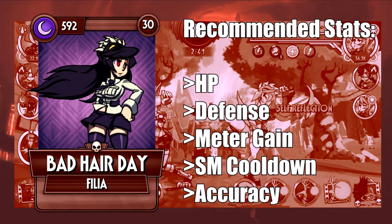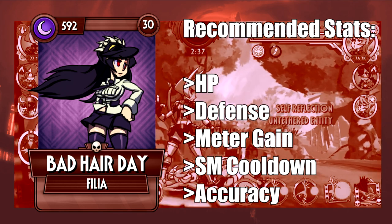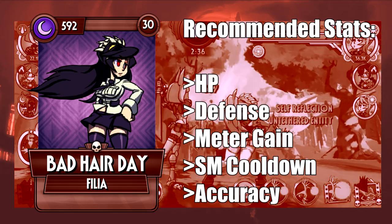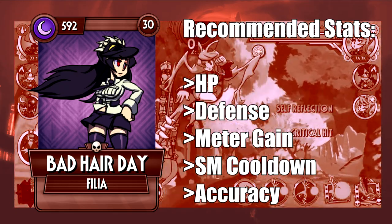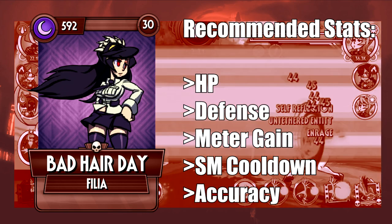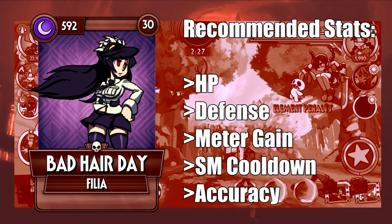Bad Hair Day is a very simple to use variant praised for her extreme ease of use. While an offensive variant, in mid to late game she becomes unviable for direct damage duties and has to heavily rely on inflicting bleeds. That's where accuracy comes in — as a resistance counter and to increase the signature ability's odds of triggering. Health and defense are also relevant assets so that Bad Hair Day can last a bit longer, and meter gain and special cooldown increase the frequency of move usage.